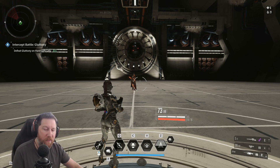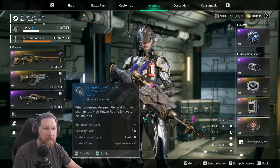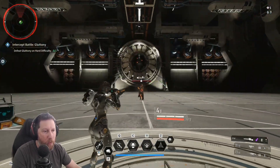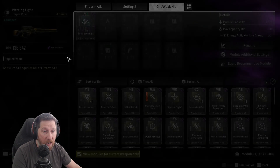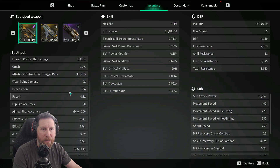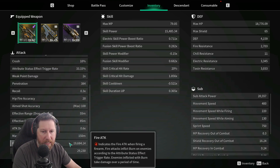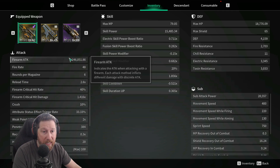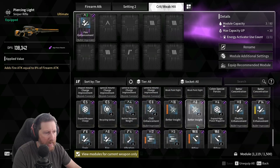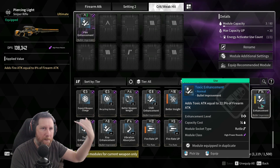Now going over each of the individual elements. Let's start with fire. The fire ability — if you do get the proc to happen — right now mine is doing 8% of the firearm attack. So the higher your firearm attack, the more damage it does. These do scale up each time, up to 30%. I have a toxic one that was at 22%, and I believe it goes up to 30% max.